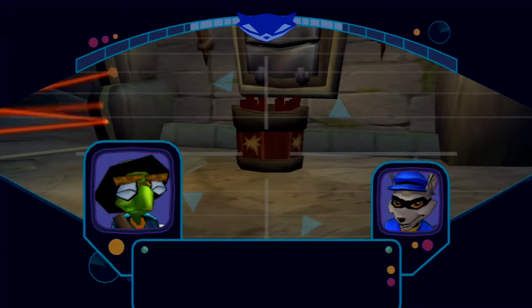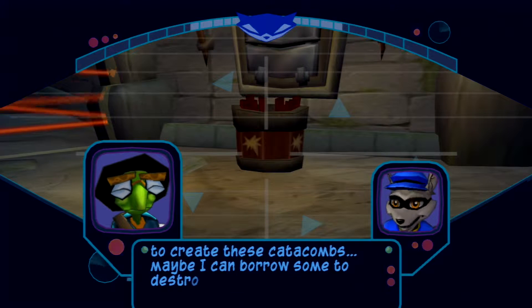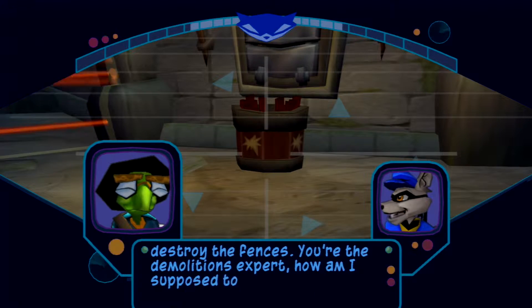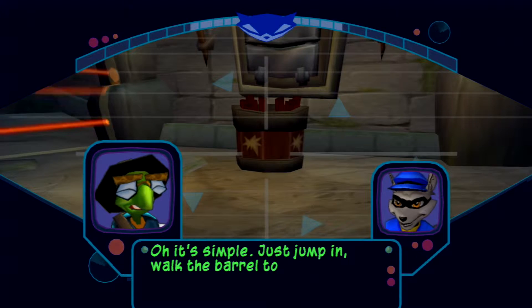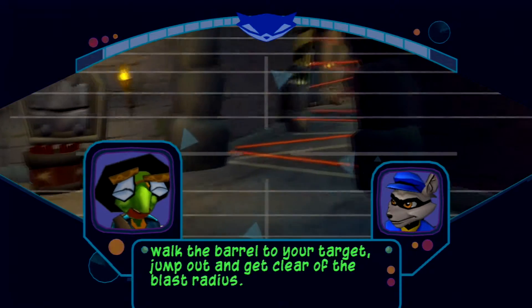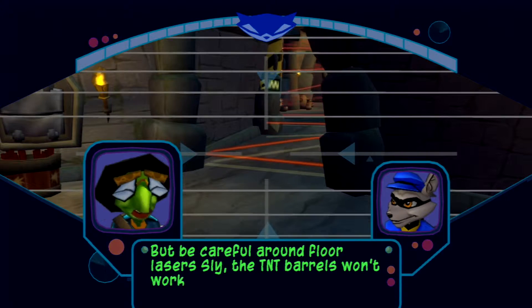Using TNT to create these catacombs. Maybe I can borrow some to destroy the fences. You're the demolitions expert. How am I supposed to use that stuff? It's simple — just jump in, lock the barrel to your target, jump out, and get clear of the blast radius. Is that how explosives work? I'd be careful around floor lasers, Sly. The TNT barrels won't work on them.